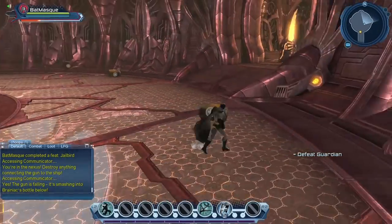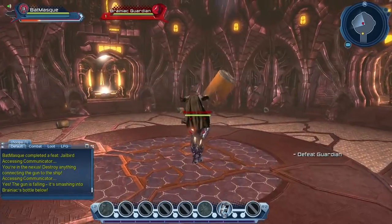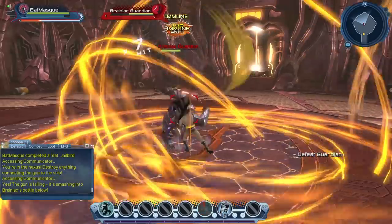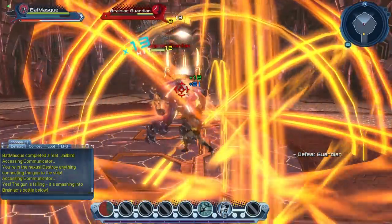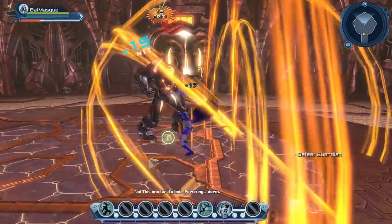Here we have the evil robot. We could use a barrel — as you can see there are quite a few healing barrels. So if you need to, you can use a healing barrel while you fight the evil boss. You can use a mixture of power and weapon attacks. At this point it doesn't really matter — use pretty much what you prefer.